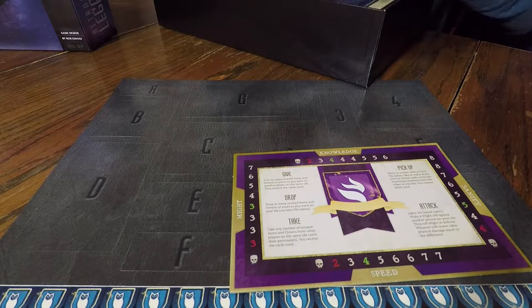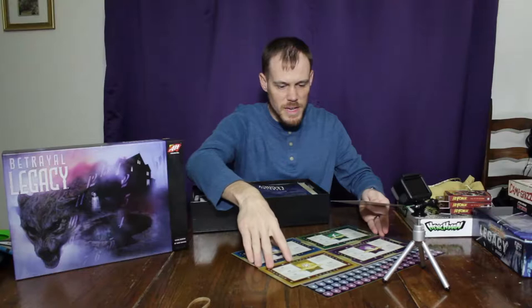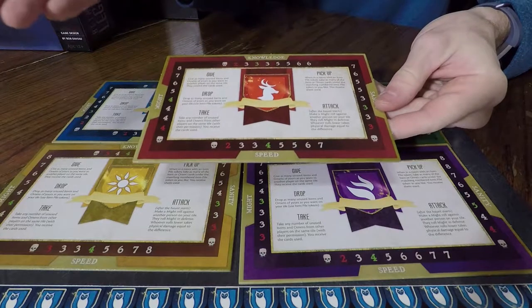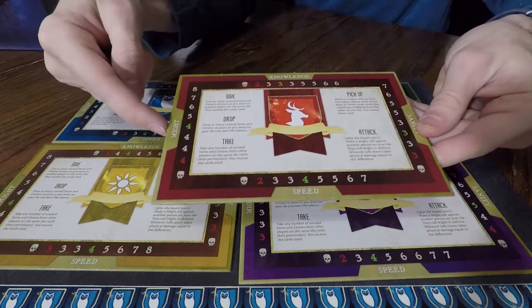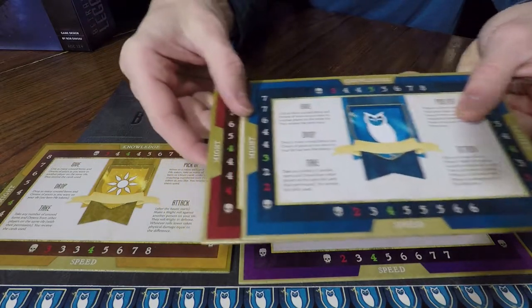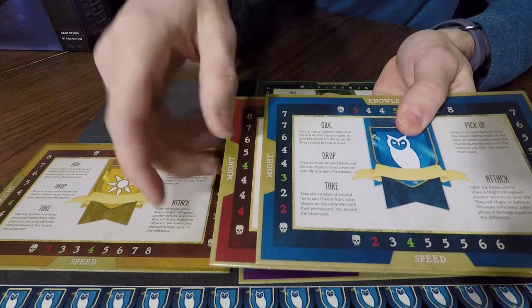These are the house cards right here, which is different from the original game. The way the character cards worked was they were attached to a figure — double-sided with two different characters, but one figure represented both. In this one, you've got these family crests and it comes with the stats for that family. So each one is a little bit different — the starter might for the deer house is four, and for the owl house the starting might is three.